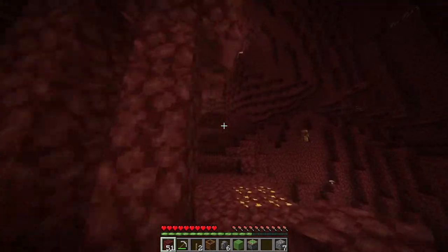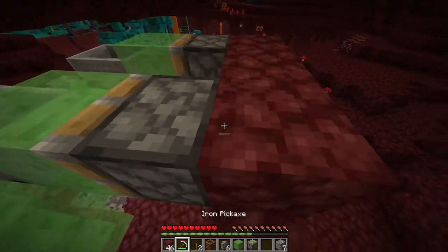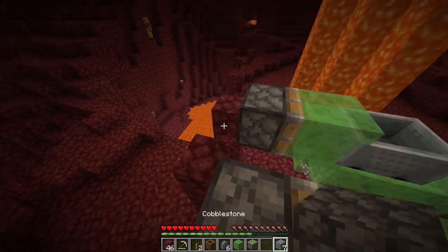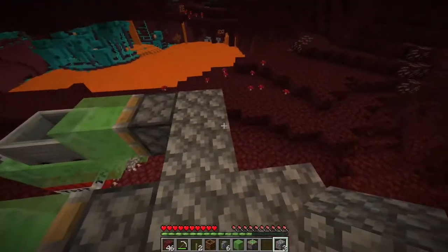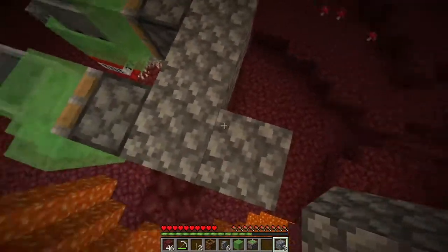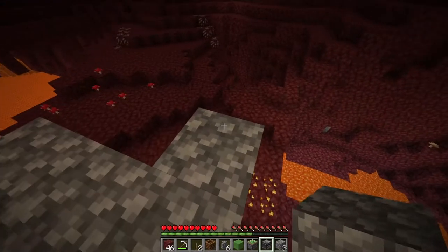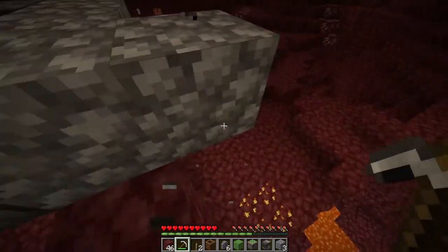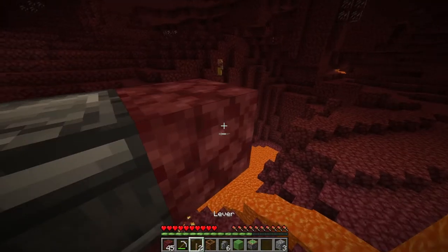Now for stage two. Come back - yes, it's another pillar, you can clean it up later. Use some cobblestone here and make an L shape - like the knight's L in chess. Then grab an observer and make sure that it's facing into this block when you place it. Make sure the face is oriented correctly - that is an example of what not to do.